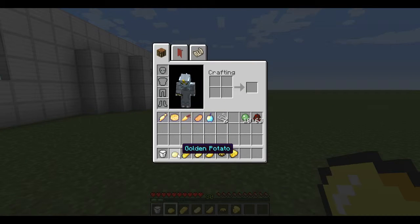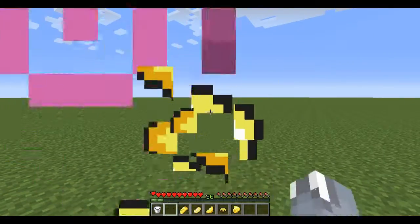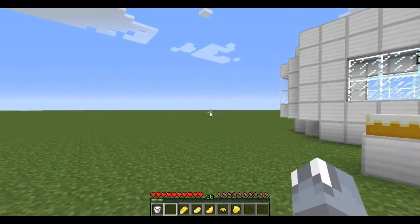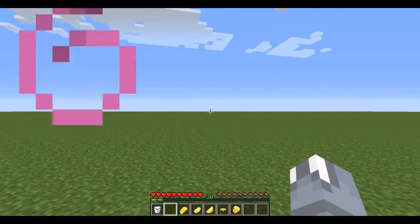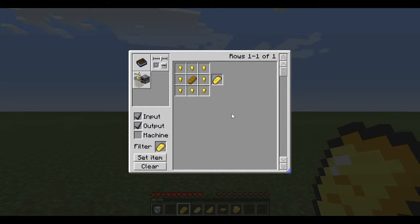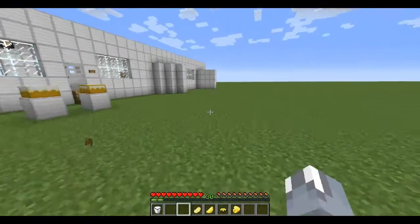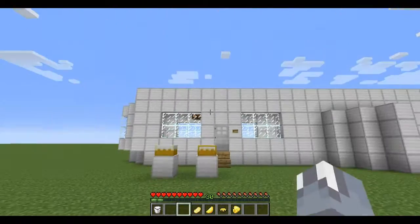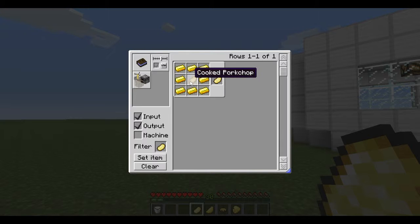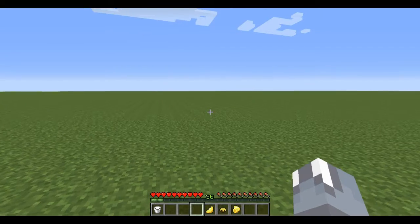Golden potato — to craft this, coat it around a baked potato, really simple. When you eat it, you get regeneration for 15 seconds — wow, so this is really helpful. Now the golden bread — just put gold around a piece of bread. It doesn't give you a potion effect, but my guess is it gives you a lot of hunger back, so it's worth the gold. Golden pork chop — you put gold around a cooked pork chop, and when you eat it, it gives you strength.